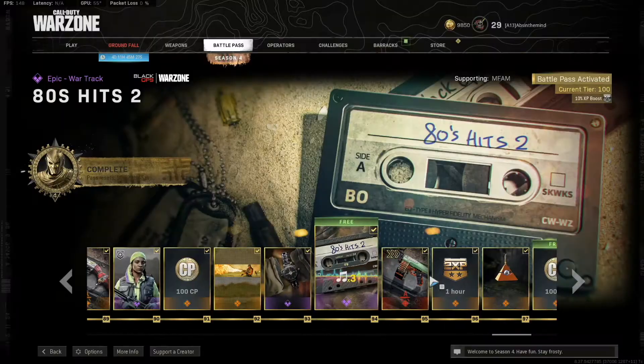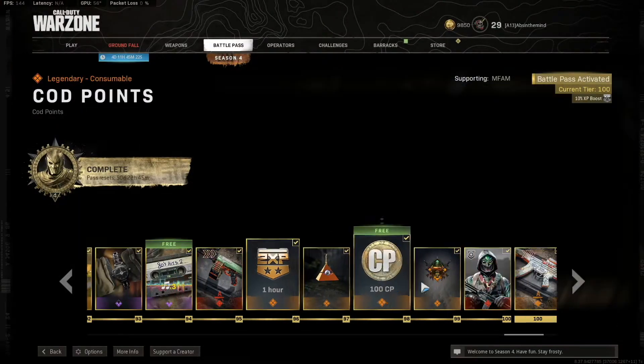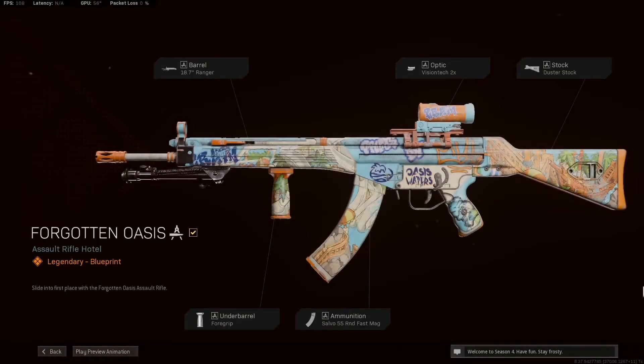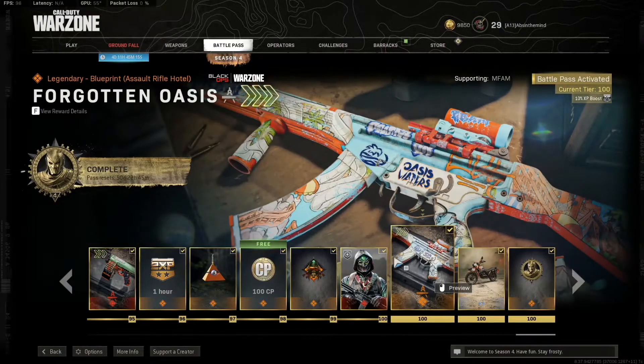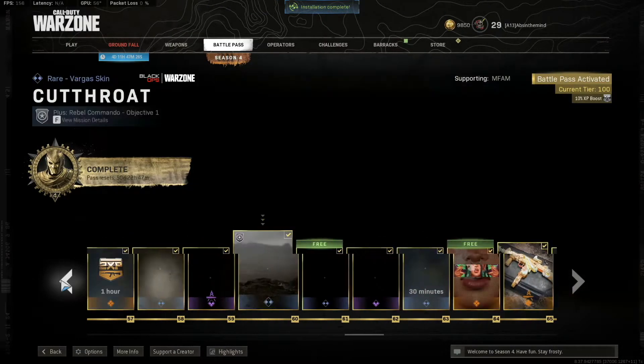Welcome back to Best Blueprints. This is the first video of season four, and there is so much new ground loot, so many blueprints in the new battle pass, new bundles — it is busy here at Best Blueprints. But I have a whole team getting content for us this season. Both of today's blueprints are from the season four battle pass, so let's dig in.